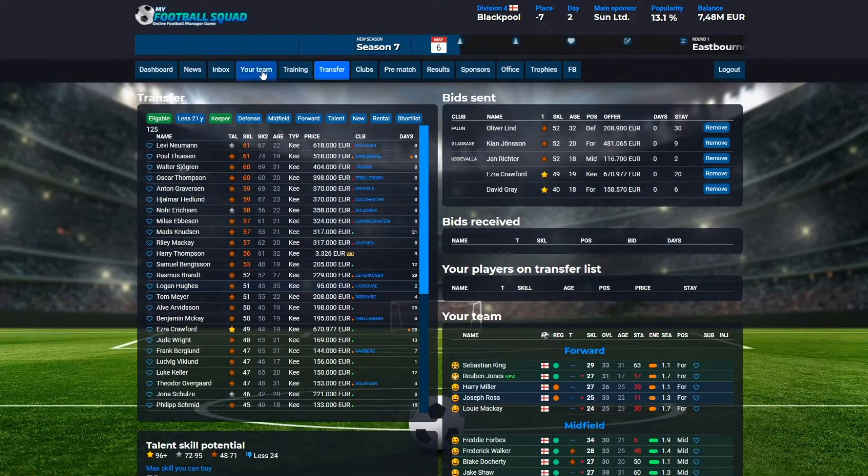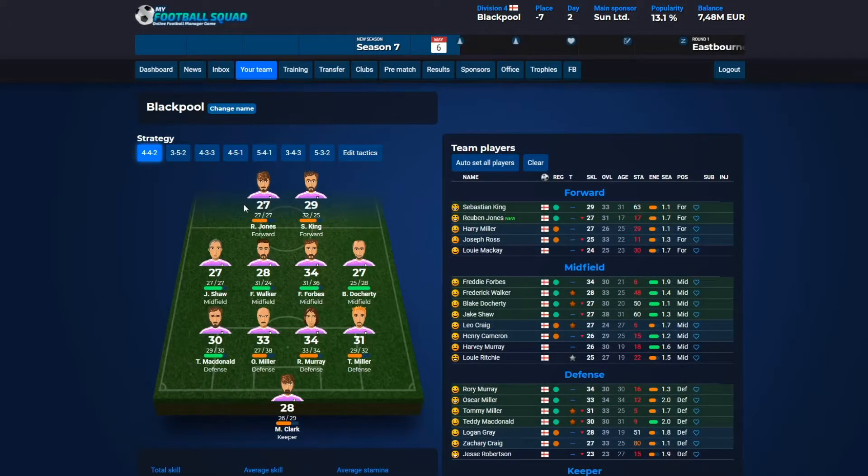Now you can go to your team and here you can see all the available strategies that you can choose from. This is a 4-4-2, which is a very generic setup of how your team plays, with two forward players, four midfielders, and four defensive players.